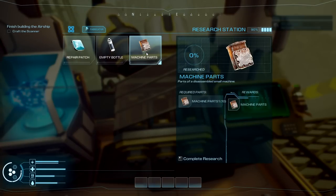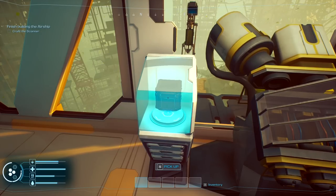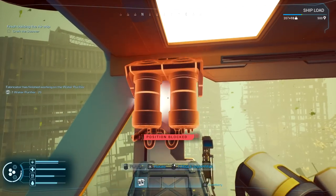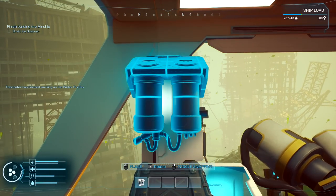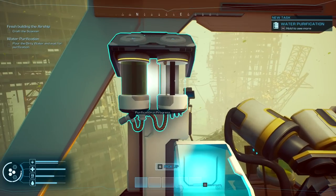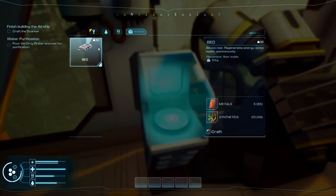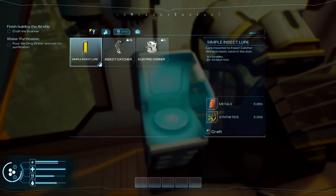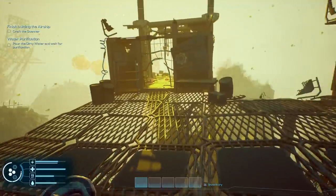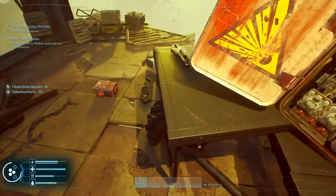Crafting the scanner now. I should probably follow the tutorial. I can always make a second purifier — it doesn't hurt. Printing completed. Under construction — we're gonna have to find a place for it. Add dirty water — there we go. I can grab more but I need bottles to pick up clean water, that's a problem. Let's make the scanner. I need to make solid state batteries. There's one there — perfect. Totally missed a secondary battery.